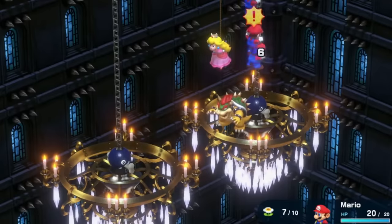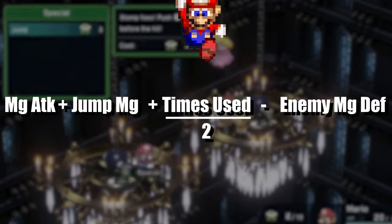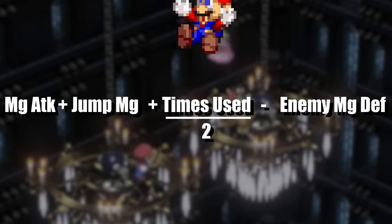Jump is Mario's first special move, and its damage formula gives it a bonus depending on how many times it's been used, so the early game involves a lot of jumping for optimal damage on later fights, until we get access to more powerful attacks.